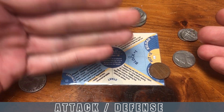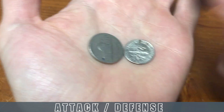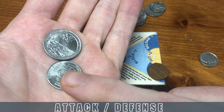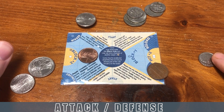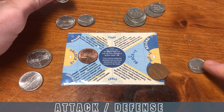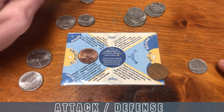Now the defending player — the one without initiative — gets to counter-attack. They do an attack of three coins: one hit, two misses. The original attacker defends with their remaining two coins and gets two misses. With one successful hit and no blocks, the attacked player must lose a number of dimes equal to the successful hits. That dime is removed from the game entirely and won't go back into circulation next round.